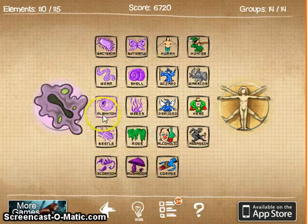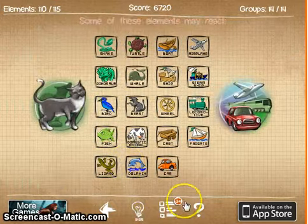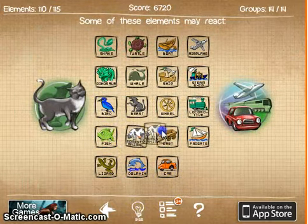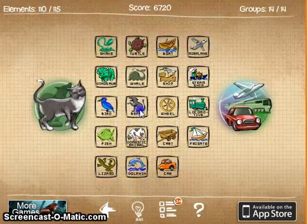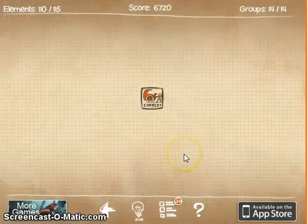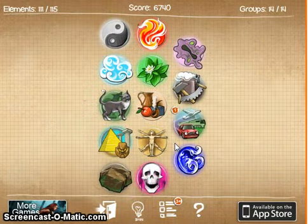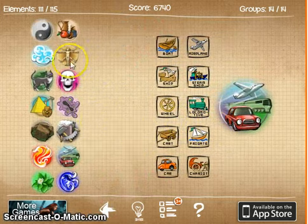Don't eat the mushroom. Bacteria. Scorpion. Well, we got a light bulb so we can continue on. I swear that it should be... we're adding an animal. That's what I was trying to do. I thought domestic animal would work better, but whatever, I guess. We have a chariot.